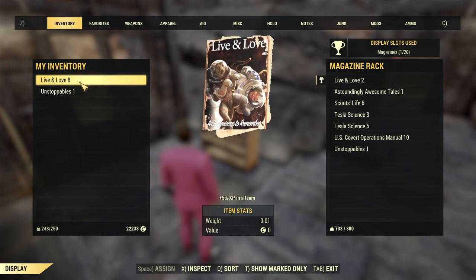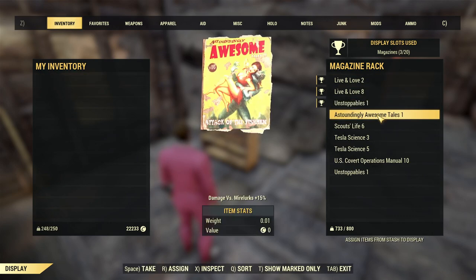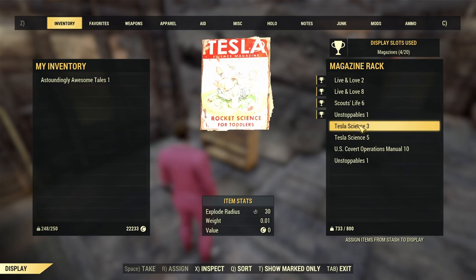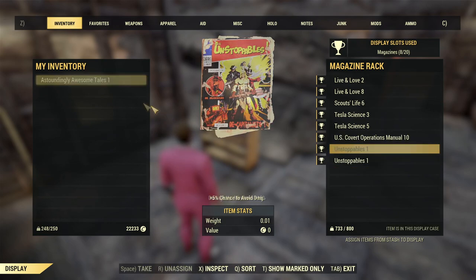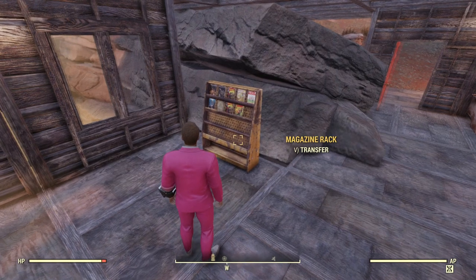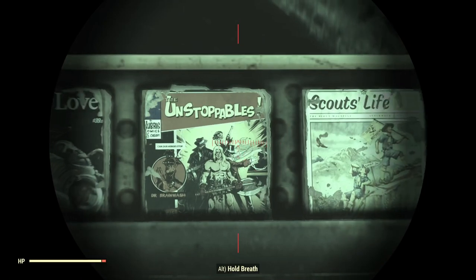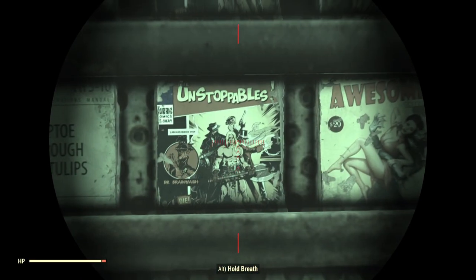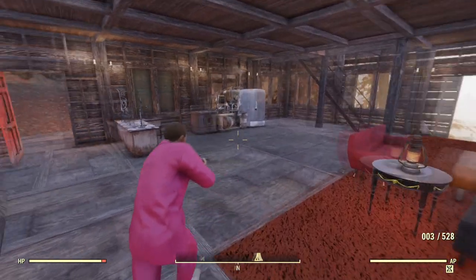Assign — there's like a delay. Look at all the magazines I've got. I have to assign with a different key over here. So I've got way more magazines than I thought — I have two copies of Unstoppables 1. There — I've got a little magazine rack there. We could look at our magazines. It's pretty neat. I'm storing them anyway — why not put them on display? That's fun, kind of.